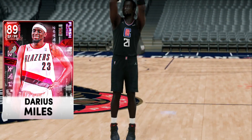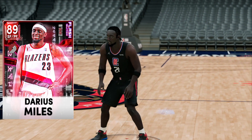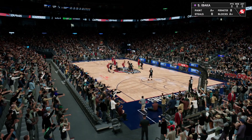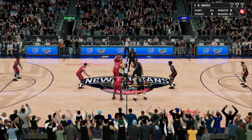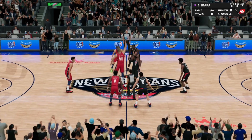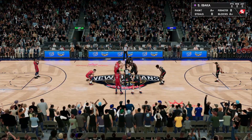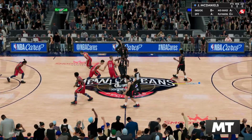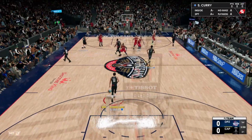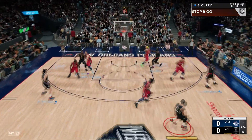Hit that subscribe button if you guys are new to the channel — we are on the road to 15K subscribers. Without further ado, let's hop into a game of limited with Ruby Flash Glitched Darius Miles. Here we go with the man himself. We have Serge Ibaka going against Bryant Reeves and we are both messing this up royally. My opponent already has some diamond shoes — I think that's Kelly Tripucka, so he's definitely opened up the credit card.